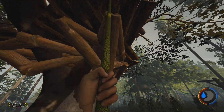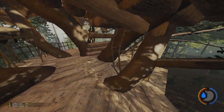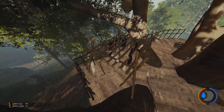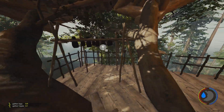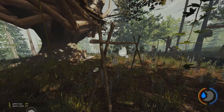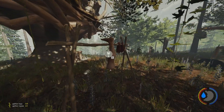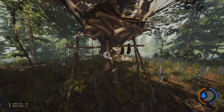The first change we're going to be talking about is the drying rack, which is rather important for every The Forest player. This is the old drying rack — I say old because they have completely revamped it. They've changed it from a massive one that holds all of this food into a very small one. It now only holds 10 or 8 pieces of food, can't really tell.